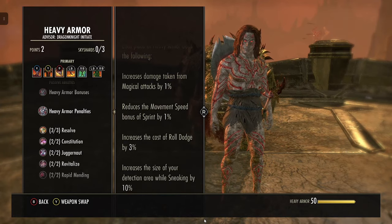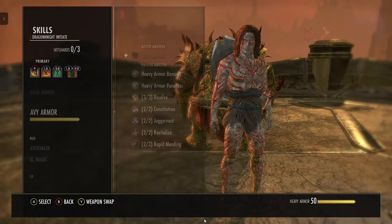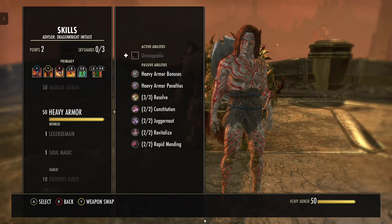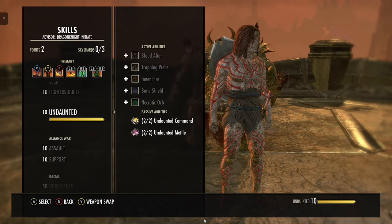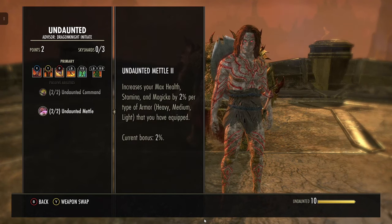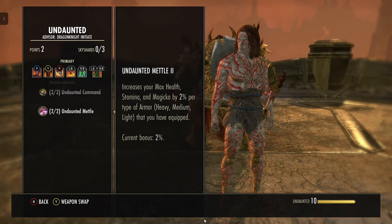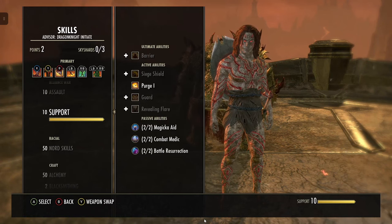The penalties of running all heavy are movement speed reduction and increased detection radius, but you won't be sneaking so that doesn't matter. You do take more damage from magical attacks — that's the only real downside. You can run one medium if you want. Make sure you have Undaunted because it makes your stat bars bigger, which is very useful. Running one light, medium, and heavy would give bigger stat bars, but light drops your bash damage, so all heavy is recommended.